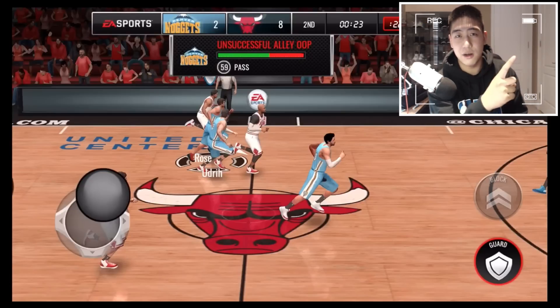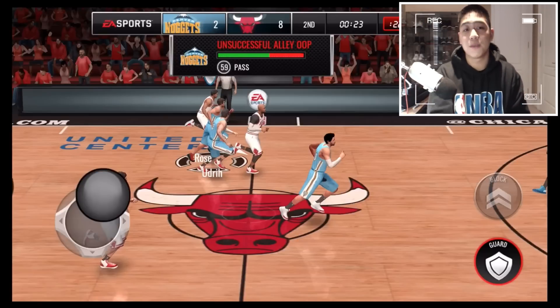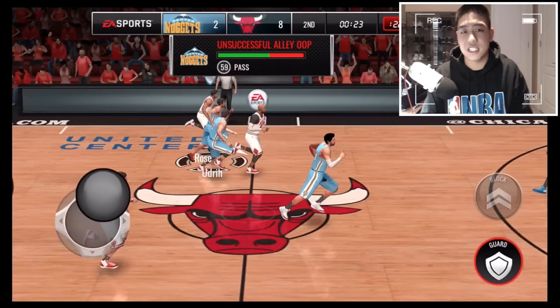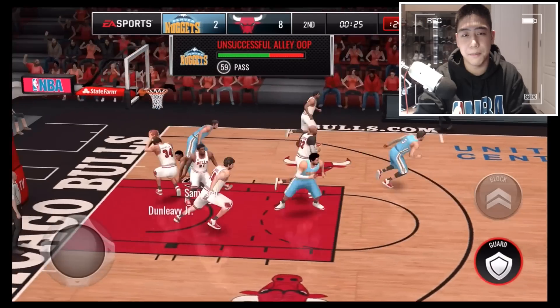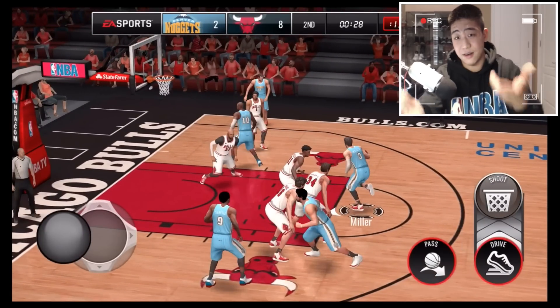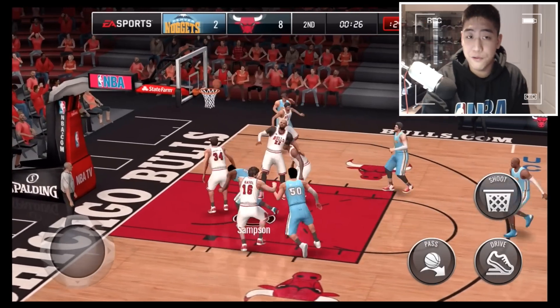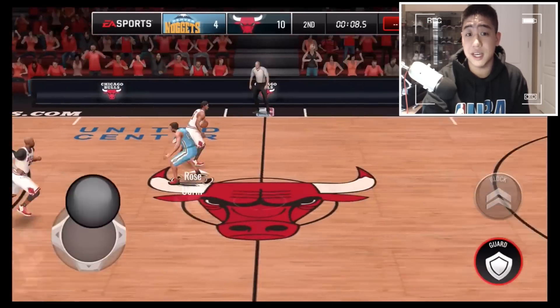I wish they had it like Madden Mobile — when you try to truck somebody there's a little bar that indicates if it's a good truck and it stays in the green, or a bad truck and it goes into the red. Maybe they should add that little line that tells you hey, you got it good it's in the green and you got the alley-oop, or hey it's in the red, it's unsuccessful. Going back, you can see the drive and play buttons getting pressed at the same time as he sweeps his finger over and throws the alley-oop.